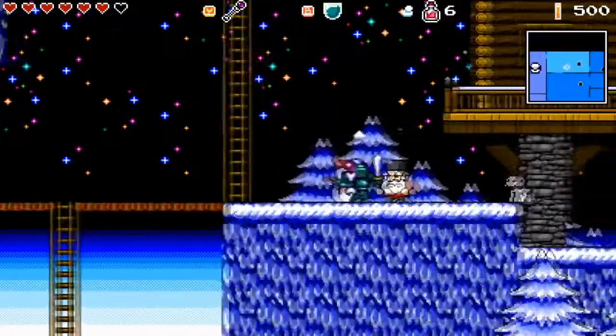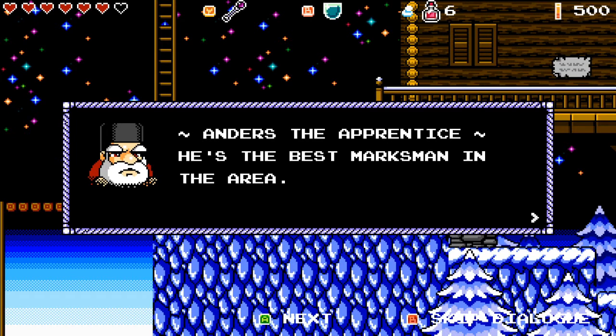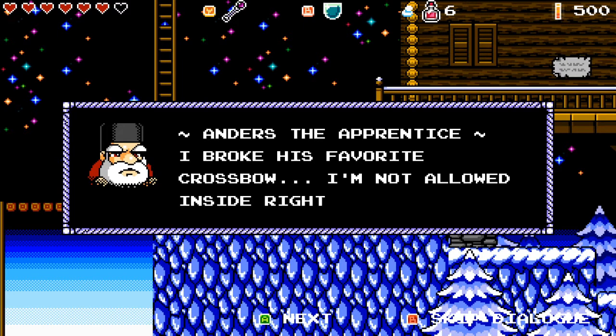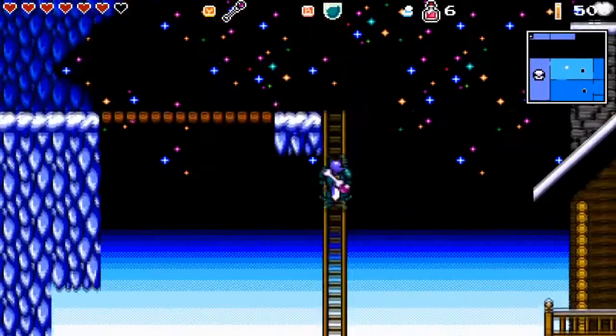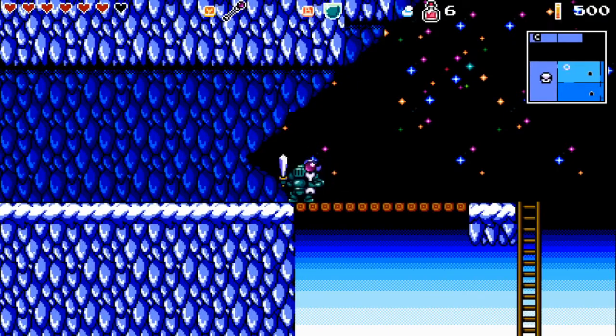Thank you guys so much. Can I talk to this guy? 'Welcome to Tinker Den. I guess I'm Anders, the apprentice of Master Olaf — he's the best marksman in the area. This house here is his training facility. I broke his favorite crossbow — I'm not allowed inside right now. So I'm out here making snowmen — do you want to join me?' Not really. Thank you guys so much for watching and I will see you guys next episode as we try to take on the mer lady again. Bye everybody!